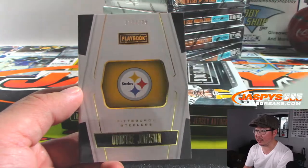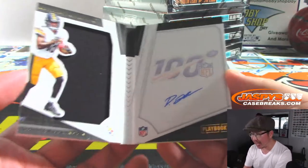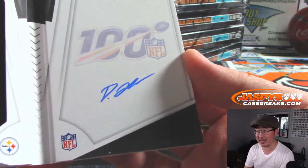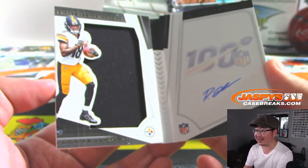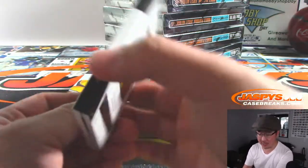I like the book design this year. That's Deontay Johnson, 25 out of 125, on-book autograph. You could stretch out that auto a little bit, Deontay — feel free to make it bigger, use the whole canvas. And there's his jersey right there. Steelers — Kenton gets the Steelers.